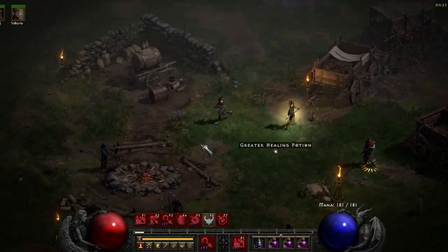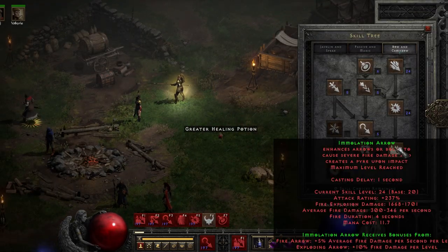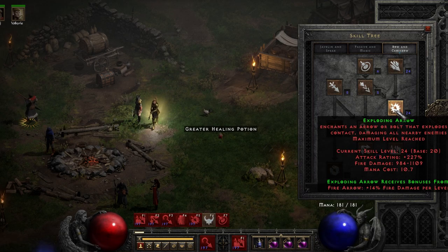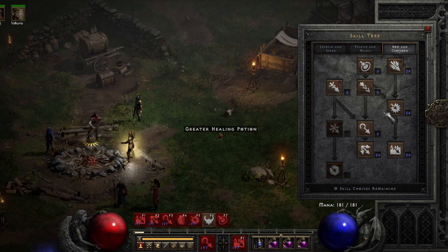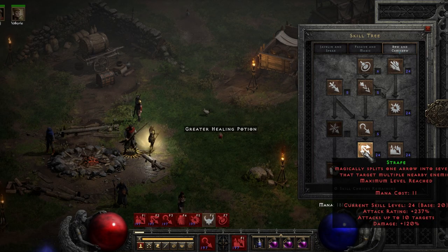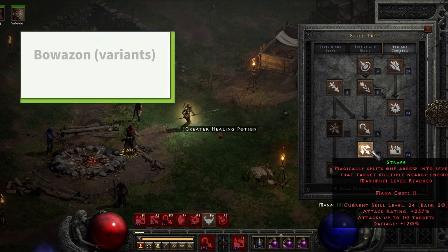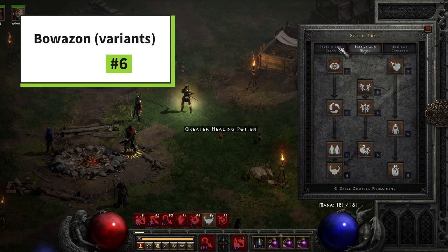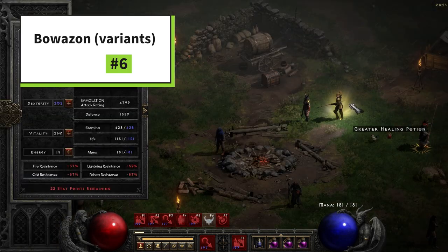Starting out at number six — this list is ordered by viability in my opinion and also my intent and hype for the actual spec. I might not be the foremost expert on some of these specs, such as what we have right now: the Bowazon. You can see that I've specced into Immolation Arrow and tried to max out all of the synergies, putting the rest of my points into Strafe for the most part.